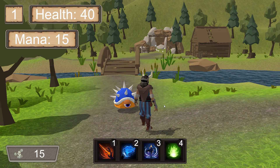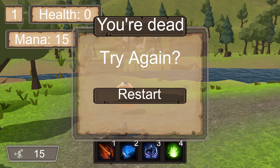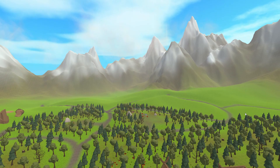Now, what happens when you die? When your health goes down all the way after an enemy hurts you too much, a death animation will play on your character and you will get a game over screen. From here, you can restart the game — the cutscene will play again, and you will be reset back to the original state. As you can see, our inventory has been wiped out, our mana and health have been restored, and our money has been set back to 25.